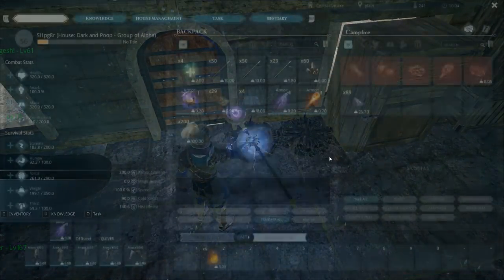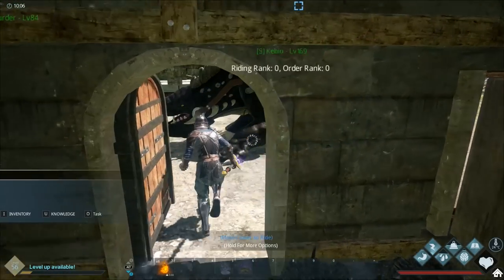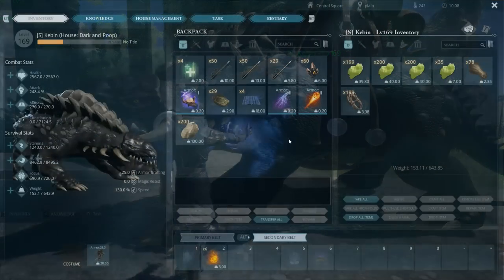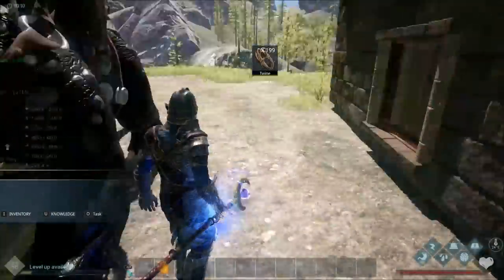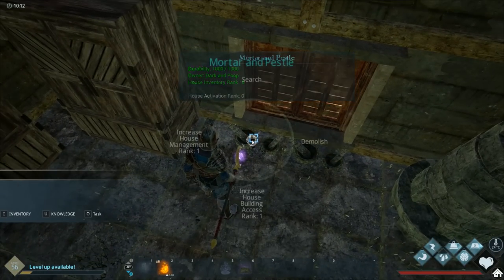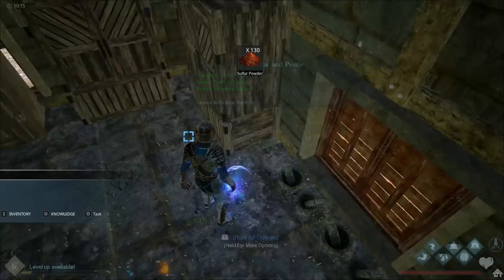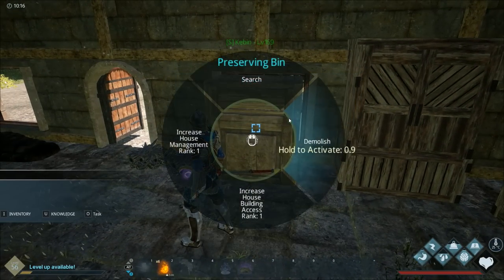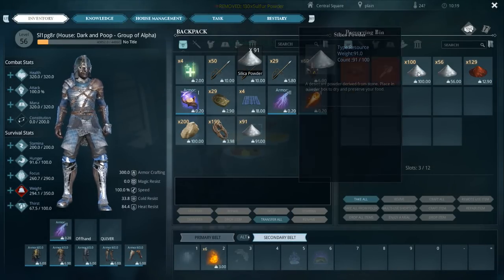Today I went ahead and listened to your comments — everybody was saying that for some reason their larder box slash preserving bin has completely the wrong information on it. So instead of putting in the silica powder, which is what it says it needs, you actually need to put in the sulfur powder. So if we put sulfur powder in here, let's go ahead and just take all this out.